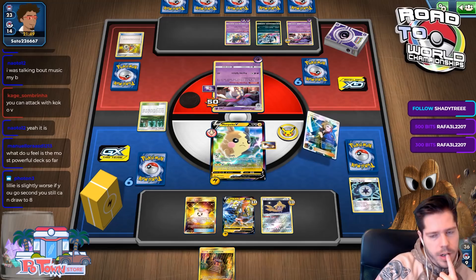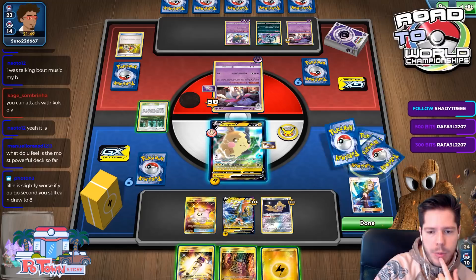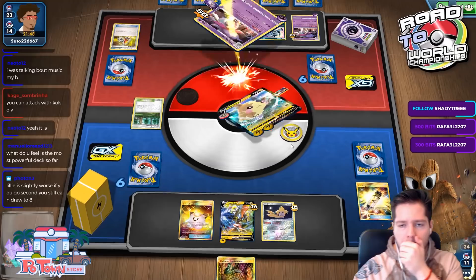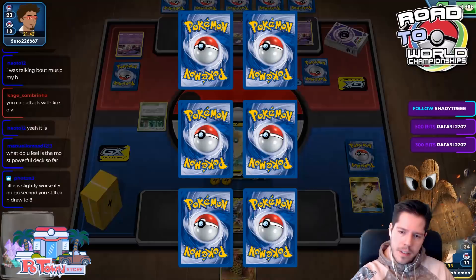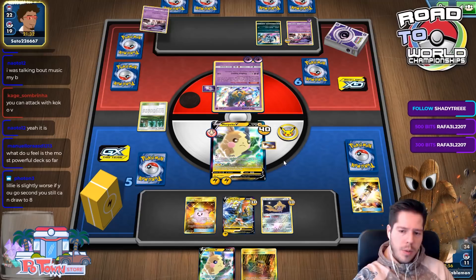I can knock out a Malamar — why wouldn't I? Eliminating a Malamar is clearly the best target. I Spark three times but my Morpeko is going down. There was no point in going for the Lucky Egg because I was not going to be able to attach it to the active anyway.